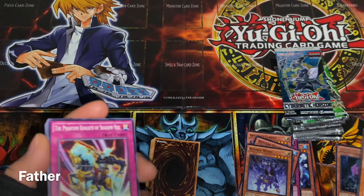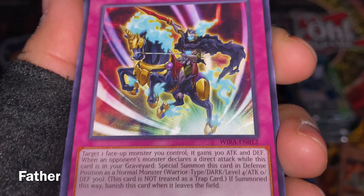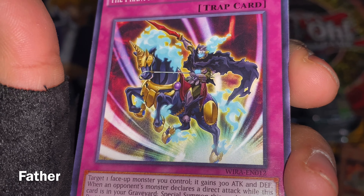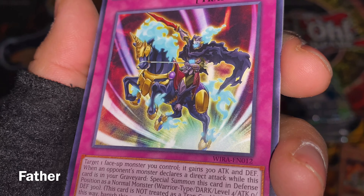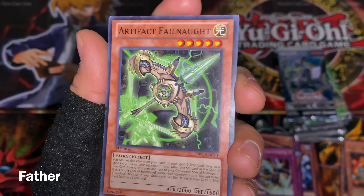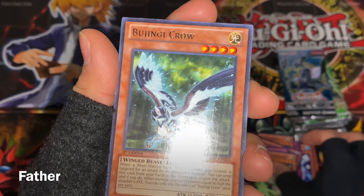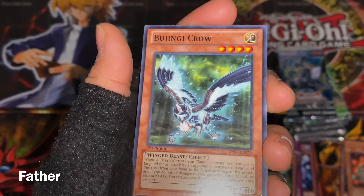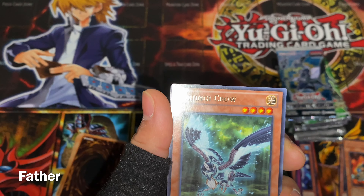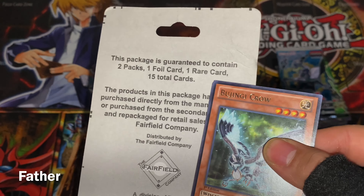That's the second rare. Then there's Phantom Knights of Shadow Veil — I like that card. It's a knight on a horse and the knight seems to be made of fire, with a blue face and blue body. Very cool artwork, very badass. Then there's another Artifact card — not bad. I'm a fan of this archetype. And there's another rare, so that's three rares now.